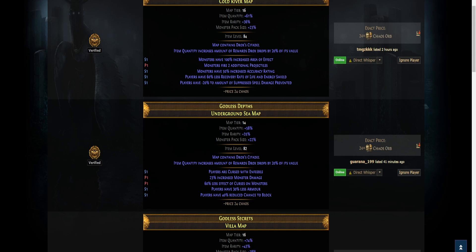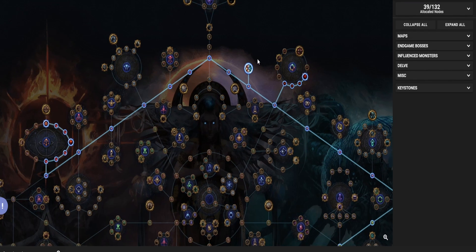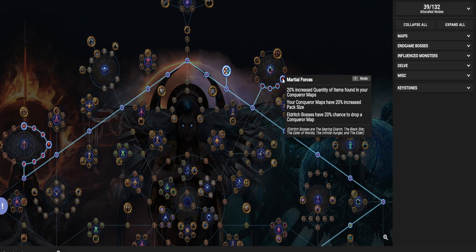Which atlas passives should you take? In my opinion you should take Martial Forces, because eldritch bosses have a 20% chance to drop a conqueror map — so technically 1 in 5. The Black Star is an eldritch boss.